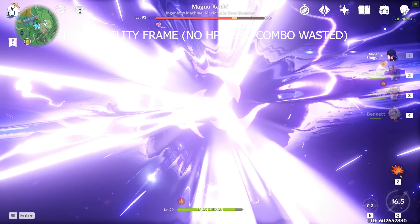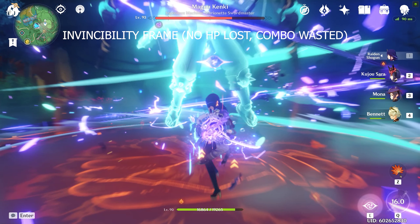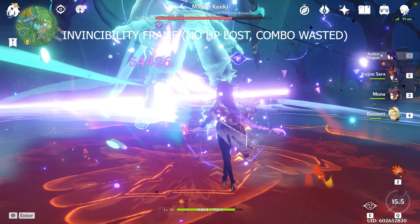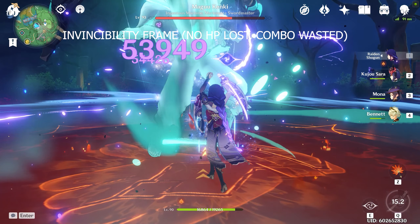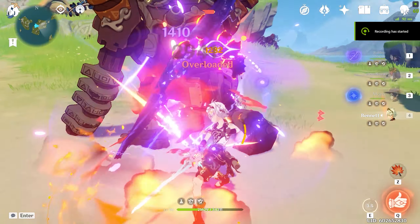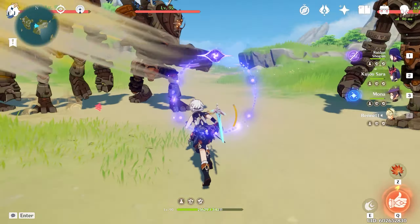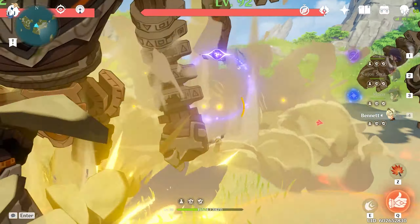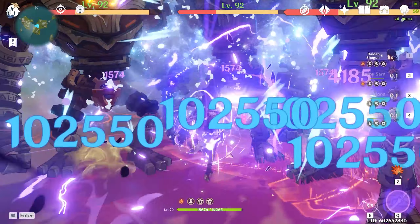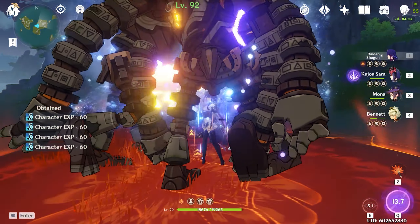The best way to deal with the trio, in my opinion, is to nuke the cryo version of the Magu Kanki — basically the Galloping Frost. You need to take this one out as soon as possible because the cryo Magu Kanki has a massive AoE attack that can easily one-shot most characters. Of course, if you can nuke multiple Magu Kankis together that will save time, but make sure to take out the cryo version first.